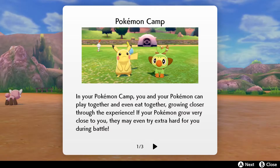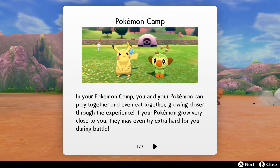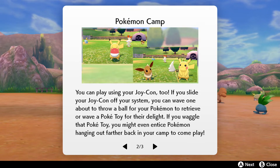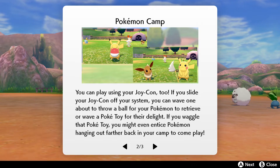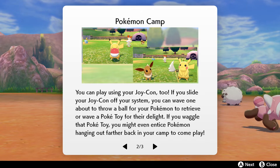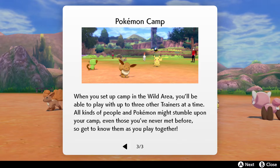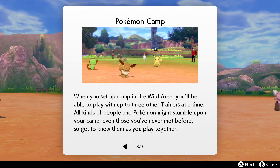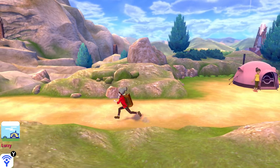In your Pokemon camp, you and your Pokemon can play together and even eat together, growing closer. If your Pokemon grow very close to you, they may try extra hard during battle. You can use the Joy-Con — slide it off and wave to throw a ball or wave a Poke-Toy. In the wild area, you can play with up to three other trainers at the same time. I'm going out — let's leave this camp. That's not really for me right now.